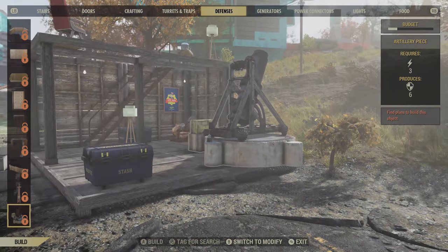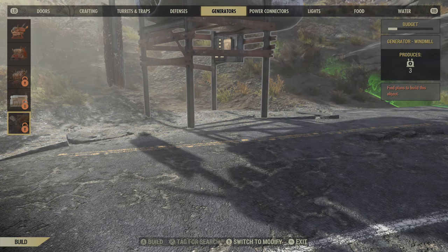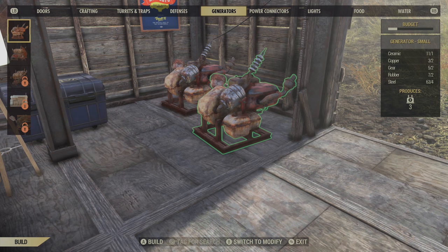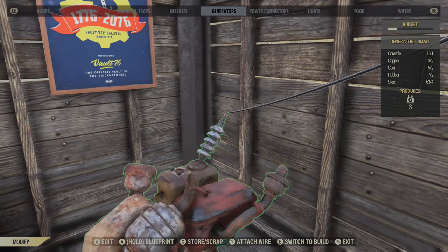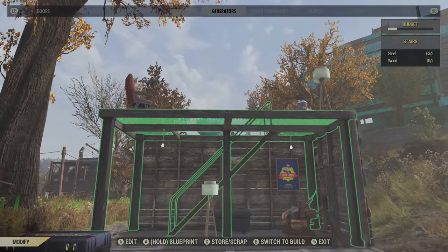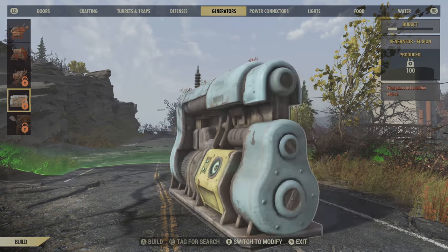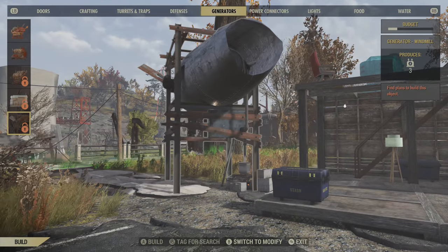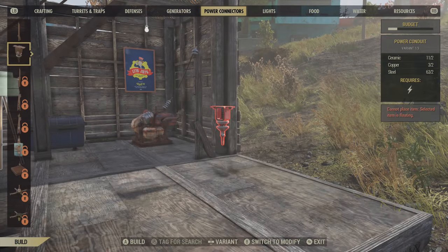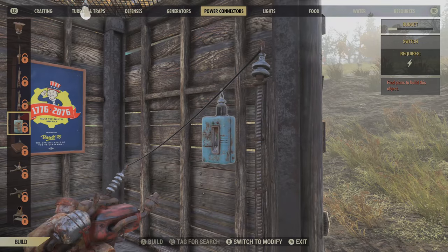This item has a power requirement. There are a few different generators you can put down - I go into this more in my full electricity guide video. You basically build generators and can string them together, placing one and having a wire going between them to combine their power. You actually have to build wires - go up to a generator, press Y to attach a wire, place it on another generator, and that'll emit energy to your various items. I suggest large generators unless you can get a fusion generator. These small ones don't give you a lot and take up space. Then there are power connectors and switches, which I find very helpful.